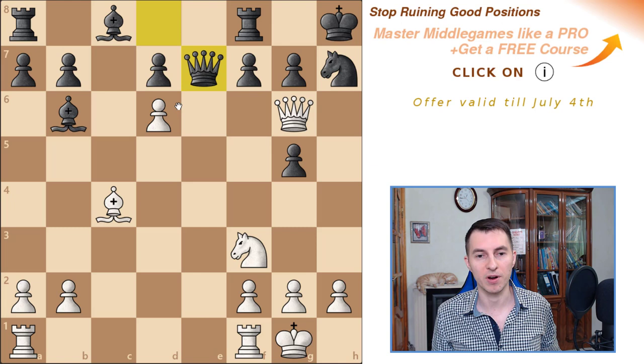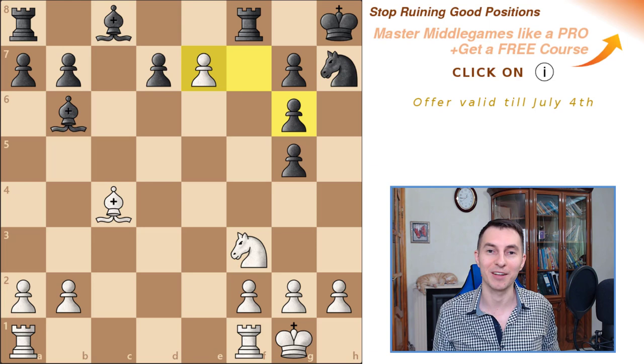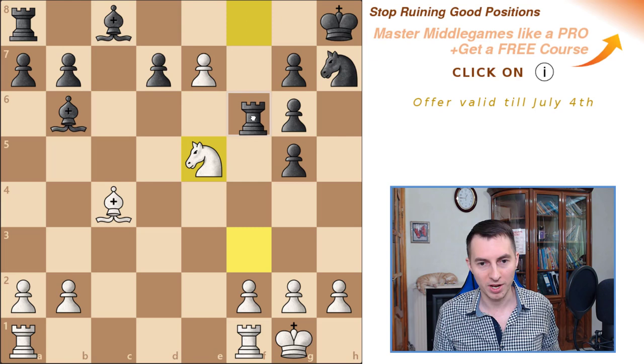Black decided to get rid of the piece at any cost and took on e7. After pawn takes, black finally recaptures on g6. Black was probably counting on white taking on f8, which would give white a material advantage but at least simplify the game and stop the attack. But white played another spectacular move: Knight e5. Instead of grabbing the rook, he says 'I don't care about the rook — I'm going for checkmate.' Knight takes g6 would still be checkmate. At this point black was exhausted, resigned, and indeed there is no defense against Knight takes g6. If the rook comes forward, the queen can promote and it's checkmate anyway.